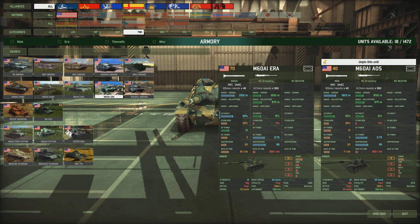Then we go up to the M60A1 ERA. This time the gun is pretty decent — 2,100 range, accuracy of 50% and a stabilizer of 35%, not too shabby. The price increases to 70 points. The armour is OK, not brilliant but not terrible, with a front of 12 and a side of 5. It has the standard Browning secondary weapon, slightly better off-road speed, and an autonomy of 500.